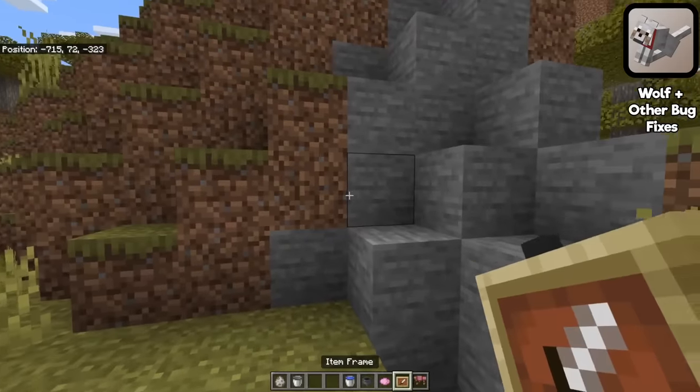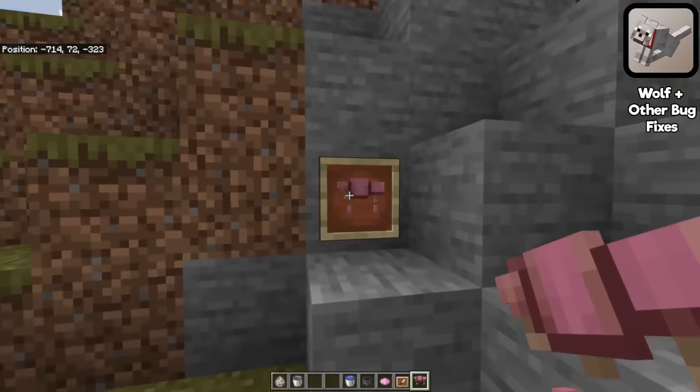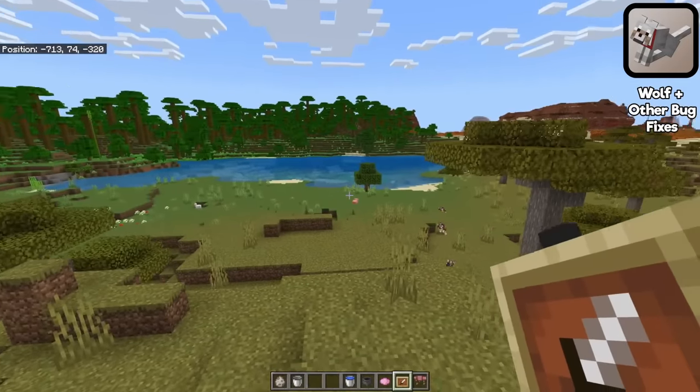They've also fixed a bug that led to the wolf armor not displaying correctly while it's in item frames. Here you can see it displays just great. When it comes to bug fixes, it's never the most exciting part of an update.